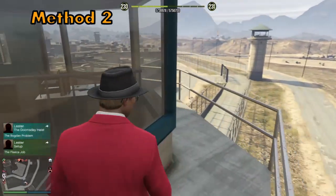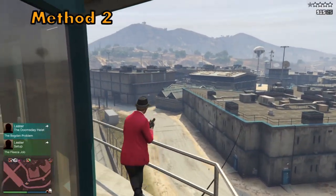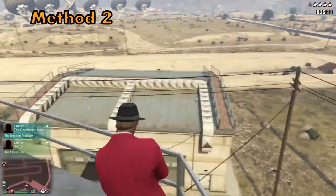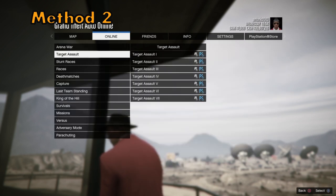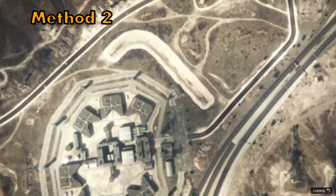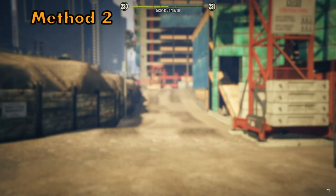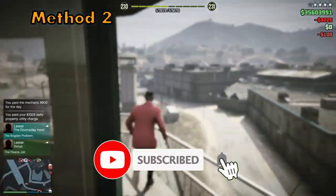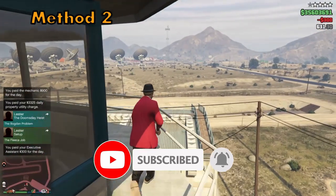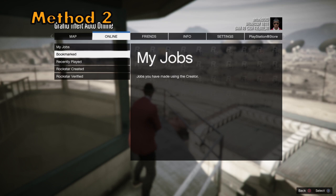You'll be spawning back in the same exact spot with no cops on your tail, so you can go around the tower, shoot, and you'll get another four-star wanted level. Rinse and repeat — go to Play Job, Rockstar Created, open up Target Assault, then go back and you will get 400 RP every time. You can pay attention to the last three digits of my RP — I always get 400 RP every time I quit out of the job.